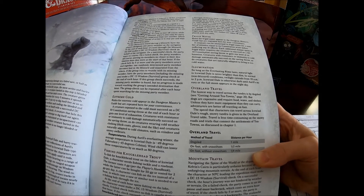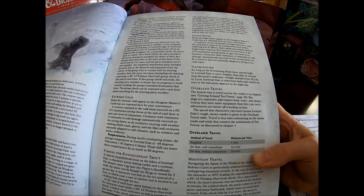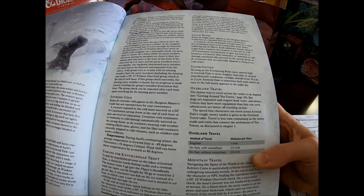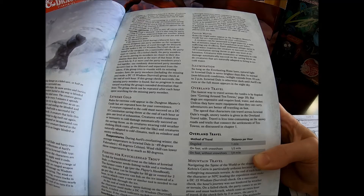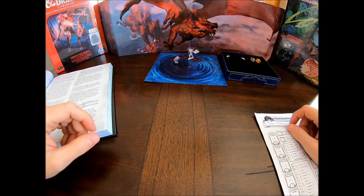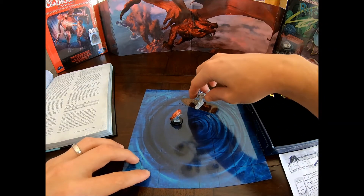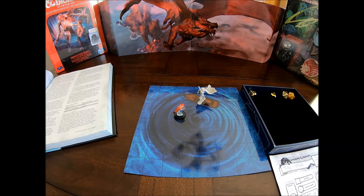This is where it gets interesting. The trout has advantage on this check. If the character fails the check, the trout escapes. A character who fails the check by five or more must then succeed a DC-10 Dexterity saving throw or be pulled into the frigid water. A character who is pulled out of the water is dripping wet and continues to suffer the effects of frigid water until the wet clothes are taken off and replaced with dry ones. Starting out at low level, players will probably not have the best Strength modifier, so there's a good chance they'll spend many hours out there fishing and either catch nothing or get pulled into the water.